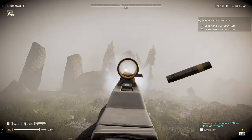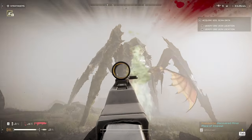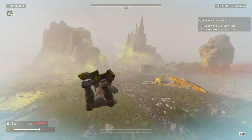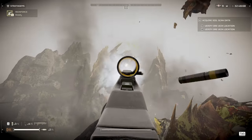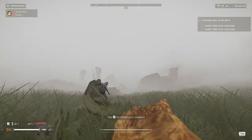Next up is the Bile Titan. The Bile Titan has two weak points underneath its shell. It'll take several shots to take out these weak points with a Jar-5. This can finish off a Bile Titan if it's already weakened, or weaken it for a stratagem. It's not worth risking your life to shoot the weak points, but it can help grab aggro from an ally if you need to.